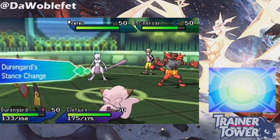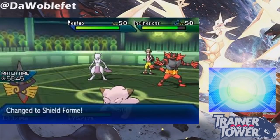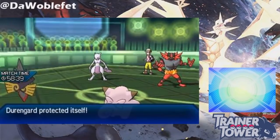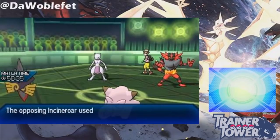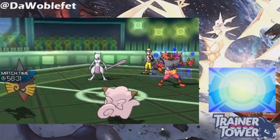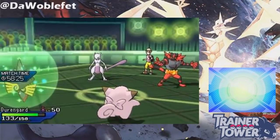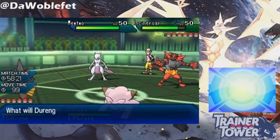Finally, King's Shield is the most unique variant of Protect, and it is seen on Aegislash as its unique way to transition from Blade to Shield form. If a contact move lands into the user of King's Shield, the attacker will see their Attack dropped by two stages. However, King's Shield importantly does not stop the usage of status moves, so things like Taunt, Spore, or Heal Pulse can all bypass King's Shield and hit the user. Other than that, all of what I talk about regarding Protect will apply to each of these variants in exactly the same way.